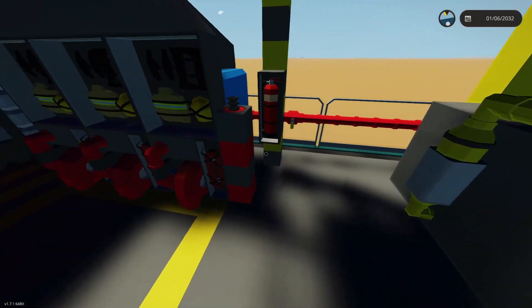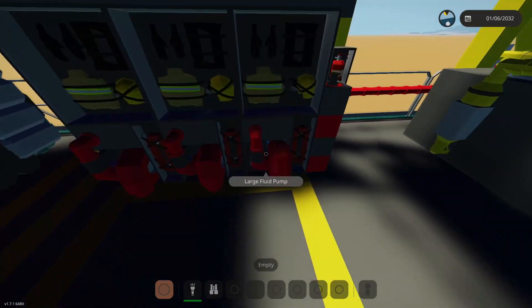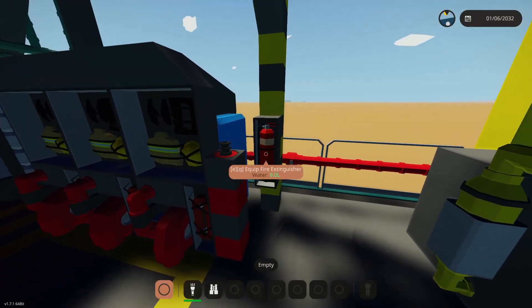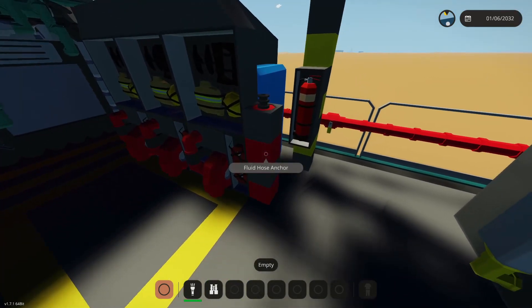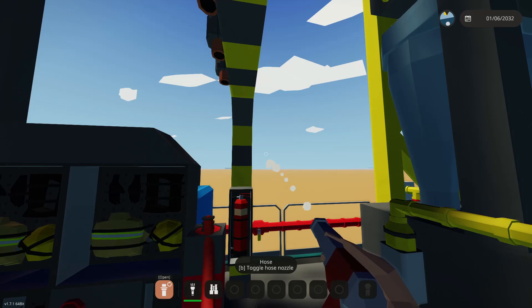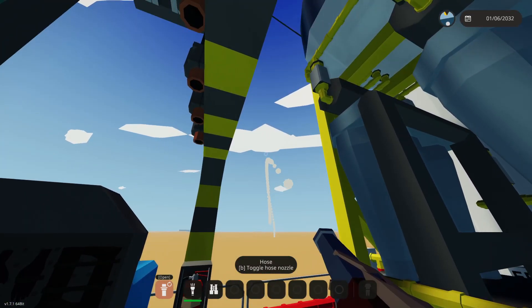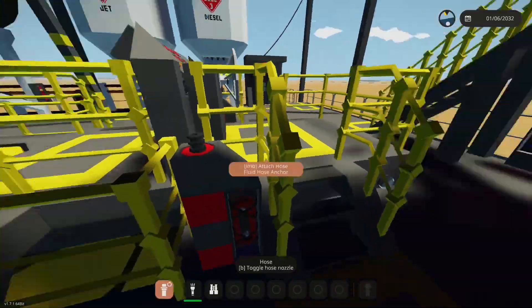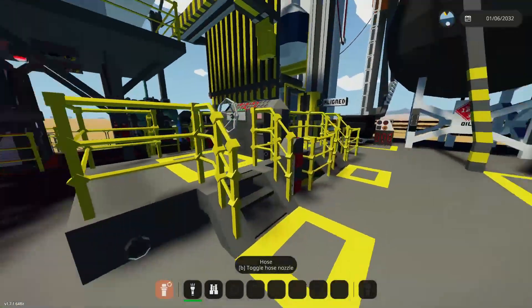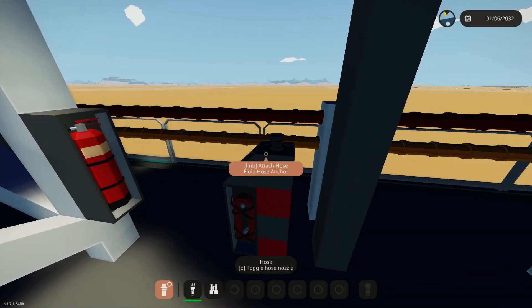We've got plenty of rods to get down to whatever depth you need. We've got a firefighting system - a couple of tanks full of water, firefighting gear, pumps to push through, and fire extinguishers placed everywhere. We've also got these hose hookup points you can connect to. Look how far the water goes - that's an unreal amount of pressure. We've got one here, one on this side, and one all the way over.